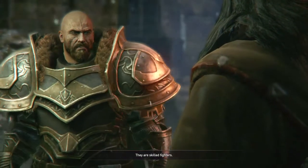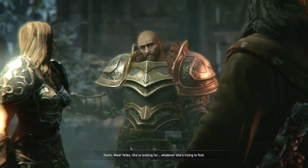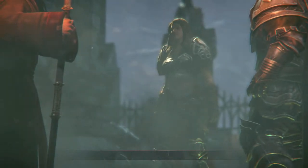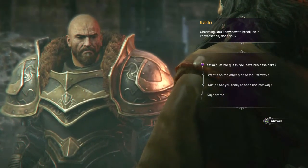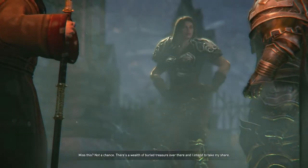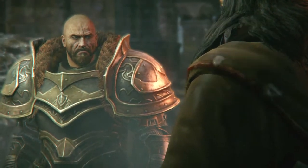Well well well, look what the cat dragged in — Yetka. Gang's all here. How specific — you don't know the half of it, Harkin. I can see you've picked up a monk. The last one I met I dumped. Charming — you know how to break ice in a conversation. Yetka, what are you doing here? You've got business I presume? Yes. There's a wealth of buried treasure over there. I intend to take my share. And Caslo — we ready? Let's get the show on the road.